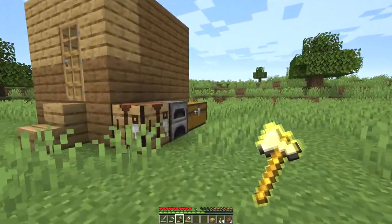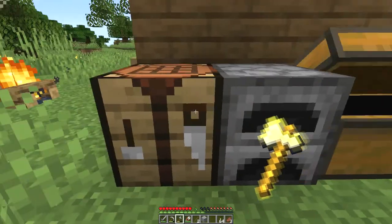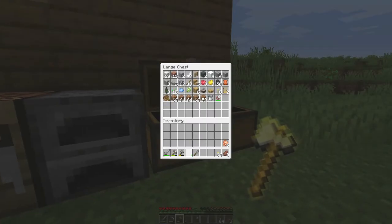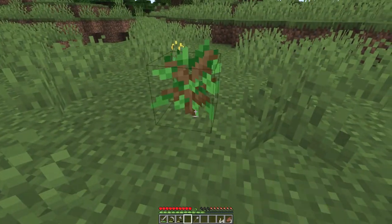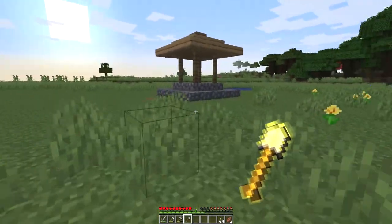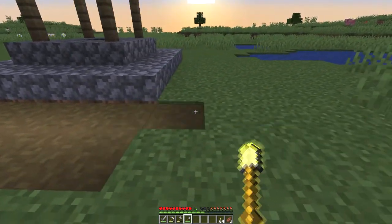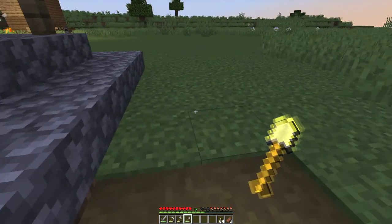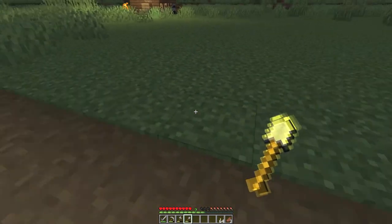Let's get another shovel — we'll make it a stone one this time, and we'll be using it to make a path all the way around. It's cool that it seems to be dependent on how many blocks you actually turn into a path. How about when I do three? Anyway, let's head into the house and get some rest before the mobs start to spawn.